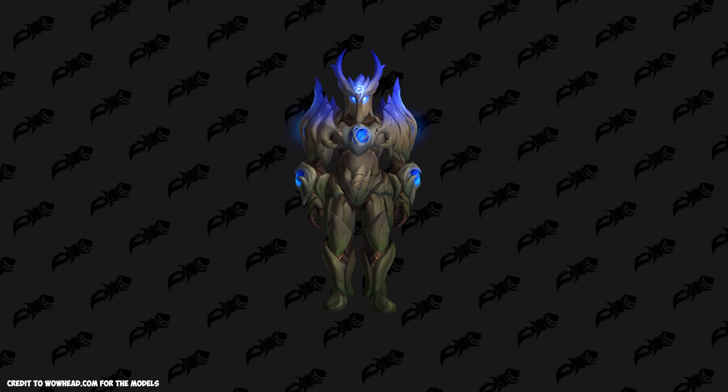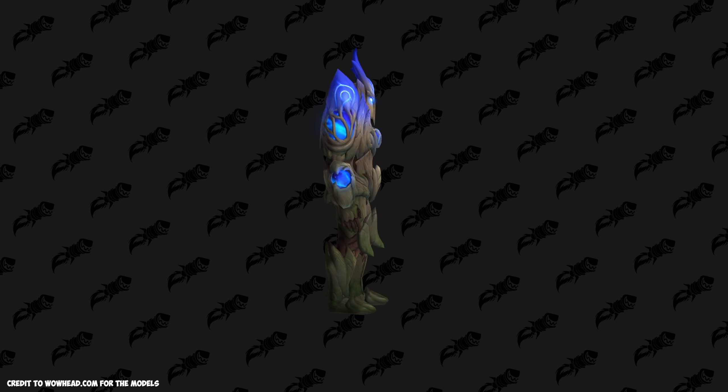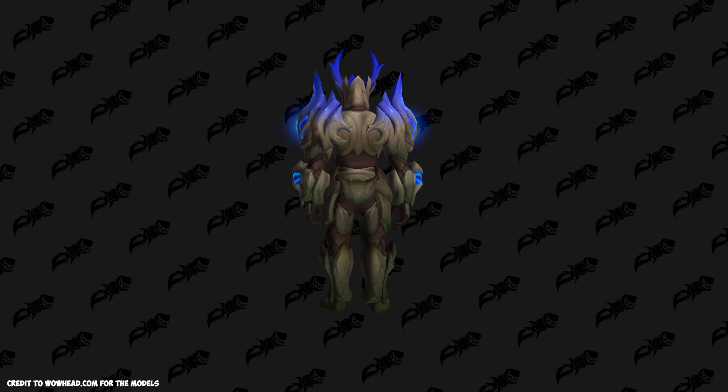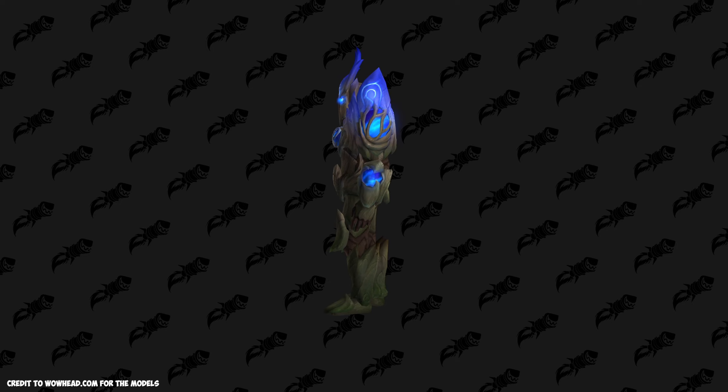Now we're moving on to the Night Fae campaign set — this one is the Fae Armor. Similar to the previous covenants, you will be unlocking this armor set through the campaign by completing the different chapters.